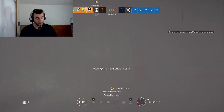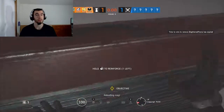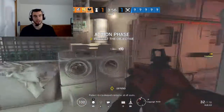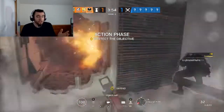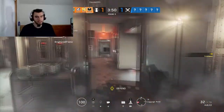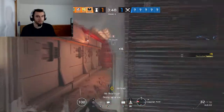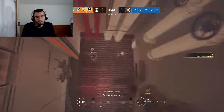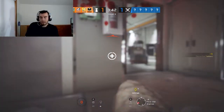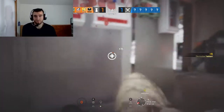I think the developers of Rainbow Six Siege clearly know how to make useful operators, because there's really not a lot of useless ones. Even Tachanka — his thing can be kind of useful. He could put his turret in the way of someone, or maybe use it to trick somebody. Spawn killing? I don't know.